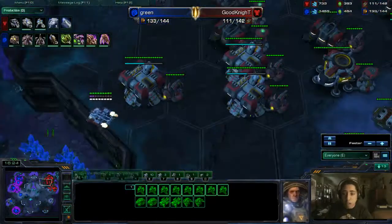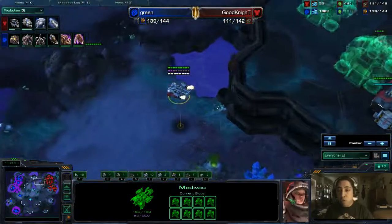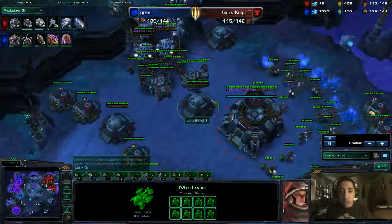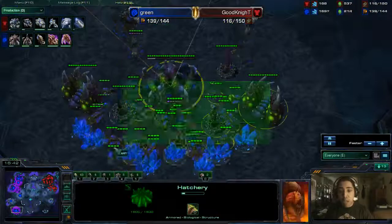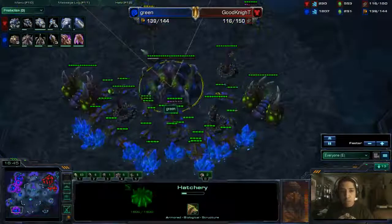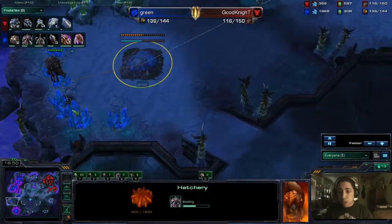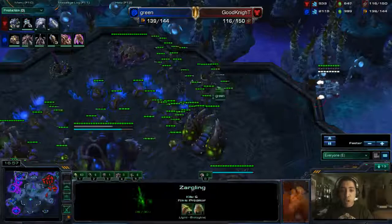Green is getting up Infestors and going for Hive Tech. Green is playing this out very, very well right now — transitioning into higher-tech units to deal with the Siege Tank count his opponent will be building, while getting further ahead economically. Goodnight is going for some drop play against Green. This is what he should have been doing from the very beginning with this unit composition instead of fighting in the open. Green's economy is actually really, really good at this point — he is already up to 71 drones even though he has lost a few.